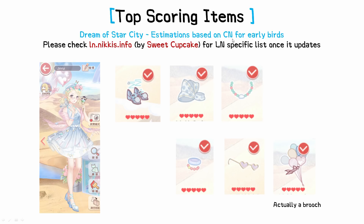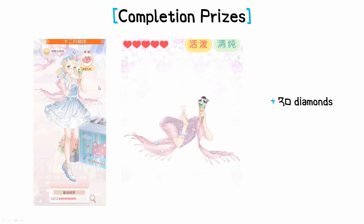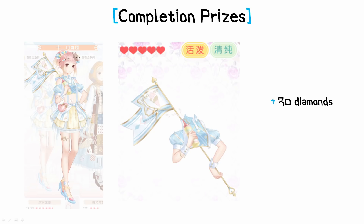These are estimations based on the Chinese server for players who are super early birds. Please do check out in Donnickies.info by the one and only Sweet Cupcake for more LN-specific listings. As you can see here already, all of these cute accessories can be put into good use for pretty much both suits. We should also look at completion prizes, because for the suit with the ice cream stand, the pose is a completion prize, and you also get 30 diamonds. For the other suit, the pose is a completion prize as well.